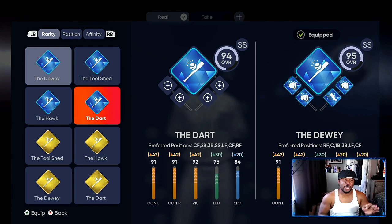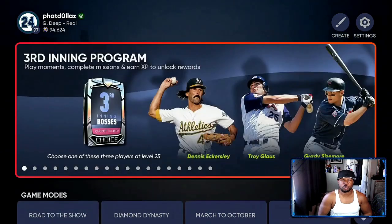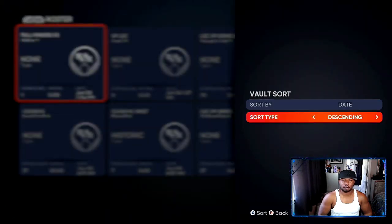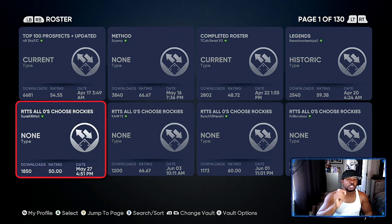I'm going to show you how to go from two different rosters while we are doing the Dart, and how you're going to benefit from it. Now that we got the Dart, we're going to exit all the way out and go into the vaults, set up the rosters — two different ones — just save both of them. Make sure that you got both saved so you can alternate. Every time you complete one, you can go to the other method and decide which is best. Go up here to create, go to vaults, push R1 or RB and go to roster. I like to go to sort by downloads. I use this method roster, and then you also have this road to the show all-zeros — choose Rockies.